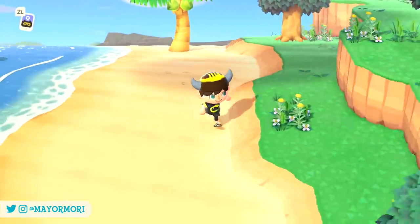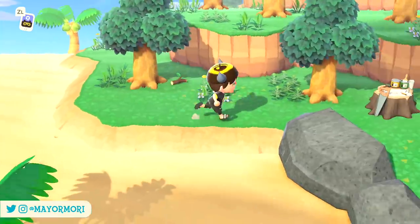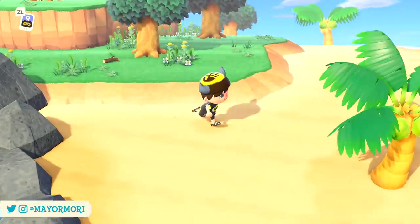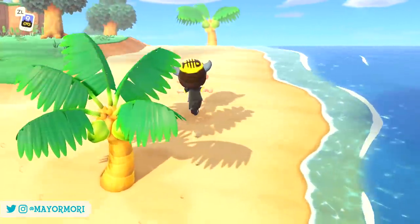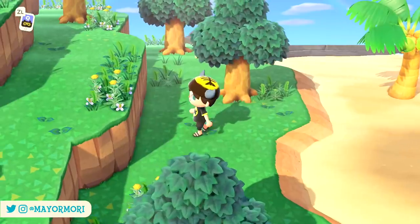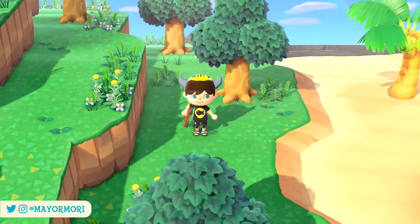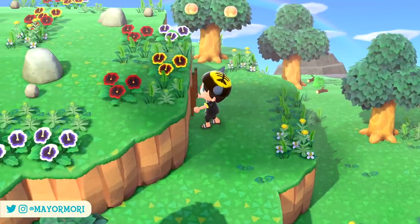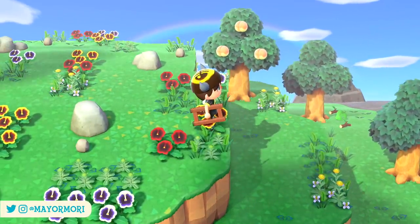So there we have it — 5 smaller details you may have missed that were added to New Horizons in wave 2 of the summer update. Are you happy to see the tripping mechanic return? Does the wand restriction for the dream suite annoy you? Please let us know your thoughts in the comments. If you're an Animal Crossing fan, don't forget to subscribe so you don't miss out on any New Horizons news.